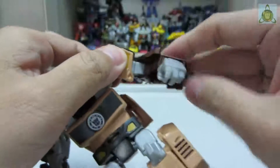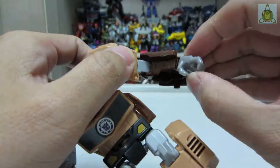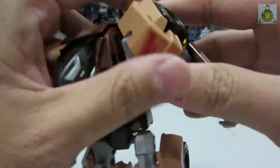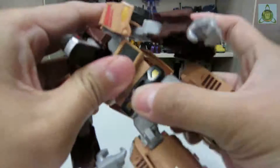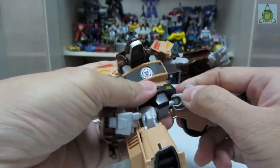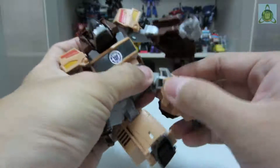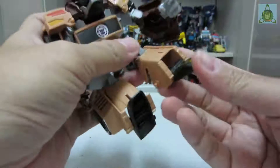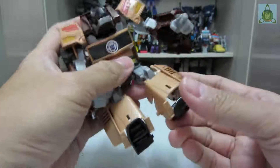You can bend at the elbow and the wrist just folds in — it's basically molded so you can't do much with it. The upper thigh is on a ball joint. You can swivel the leg and bend it at the knee. The feet just rotate up and down.